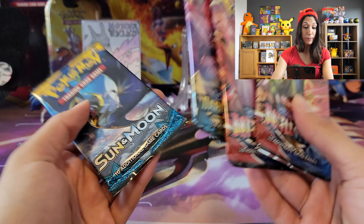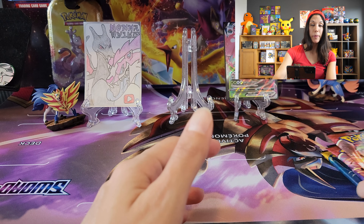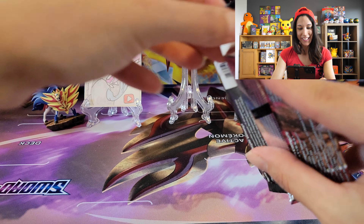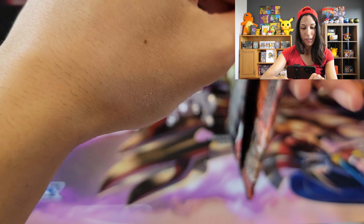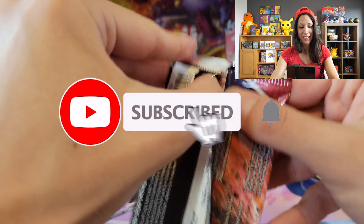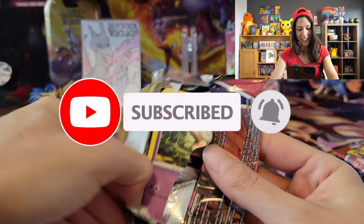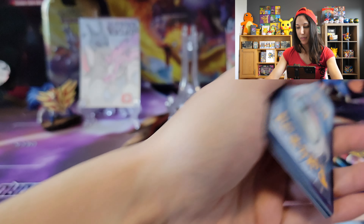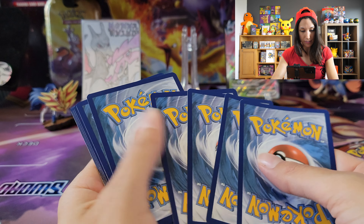Here are the packs: we got two Battle Styles, a Darkness Ablaze, and a Sun and Moon. Maybe we can start off with one Battle Styles. If it's your first time here, thanks so much — I'm the mama here that opens up Pokemon cards, always having a lot of fun, so you came to the right place.